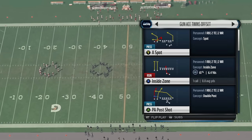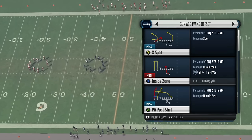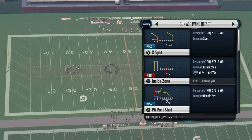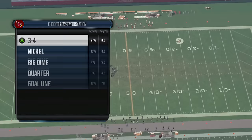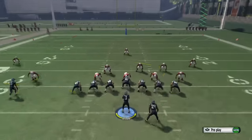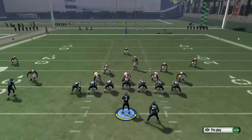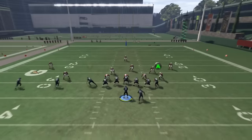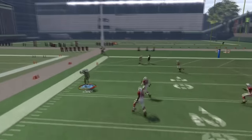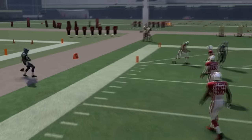What up, Shock 360 viewers — here we go with another tip. Today I'm going to show you how to kill man and zone coverage. Notice that corner route: in any playbook you have, that's a zone beater right there. All you have to do is streak the guy on the outside. That corner route is always going to get open against zone.